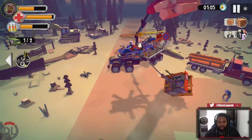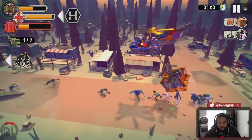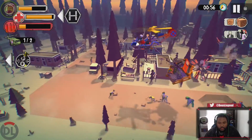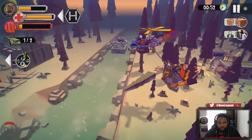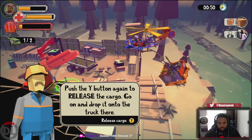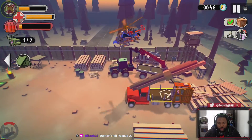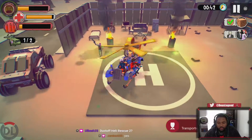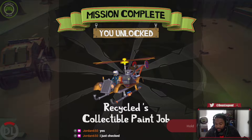I think it was just called Dustoff Something — it came out last year or the year before. Push the button again to release the cargo, go on and drop it onto the truck there. Oh, we got an achievement — Looter. Transport supply crate. There you go, Dustoff Heli Rescue.